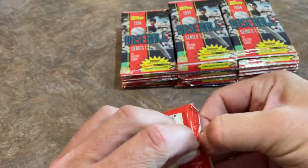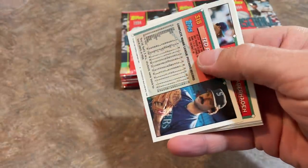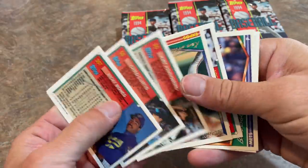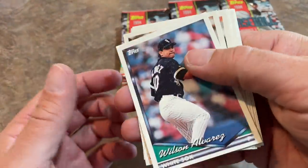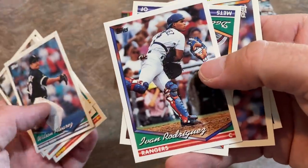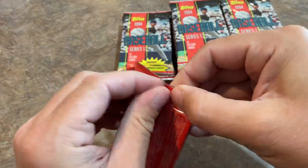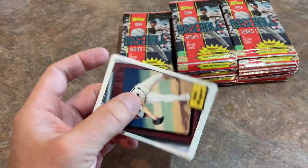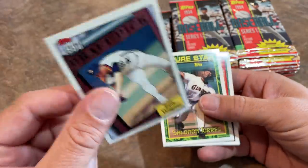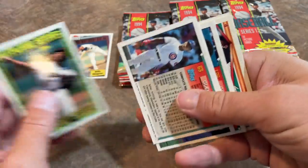Next pack — still looking for Billy Wagner. He's not right there — it's Jeff Granger draft pick card and Melvin Nieves. A lot of those first-round picks don't work out. There's an Ivan Rodriguez. And look who it is on top — that's good news: Billy Wagner. Typically I like to find the good cards in the middle of the pack, but with these cards sticking together, it's best that he's on top because the top cards have been in great shape without any paper loss.